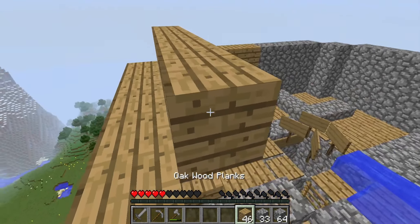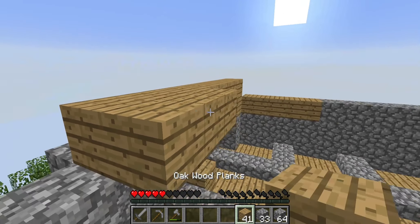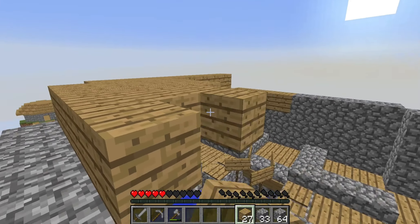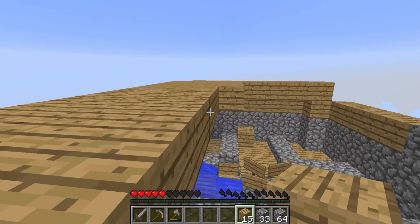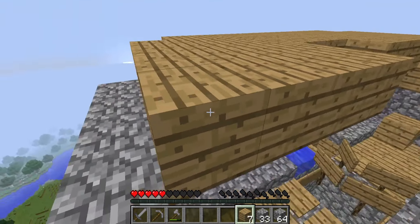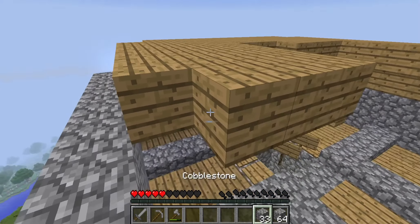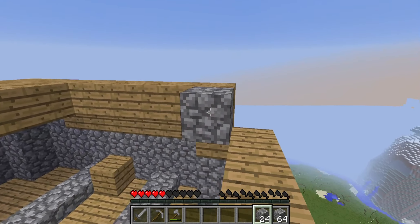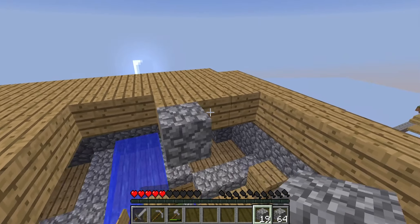So this roof is almost done — well, it's not almost done — but once this roof is done we're actually completely finished with building this. Then all we've got to do is get the water inside, which is going to take a little bit of time, but it shouldn't take us too long.